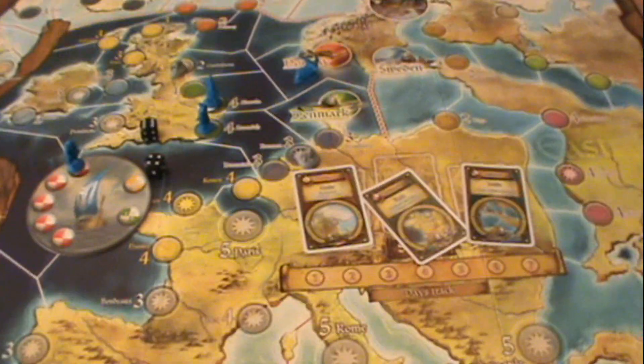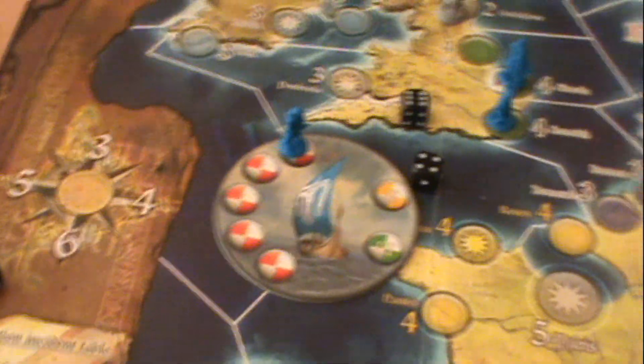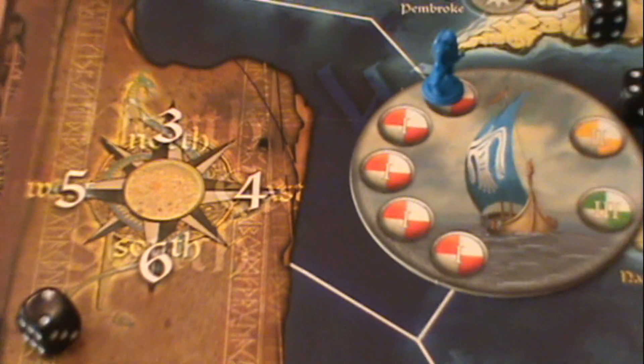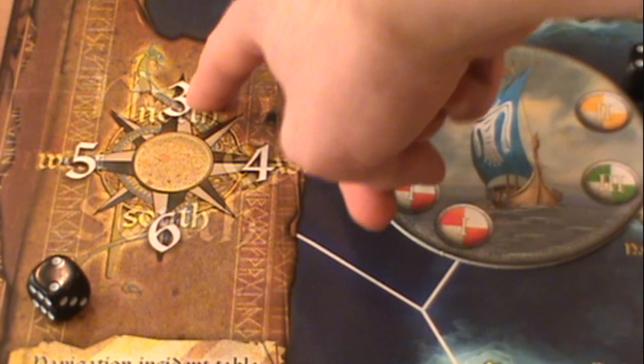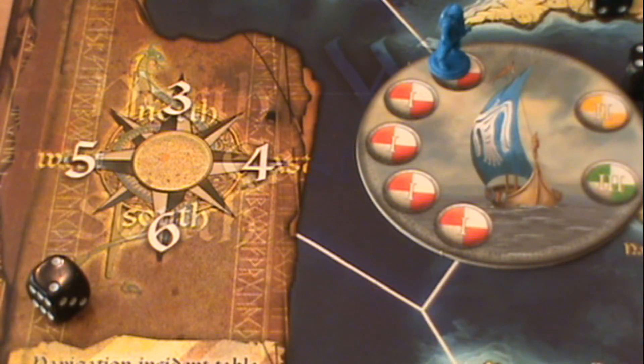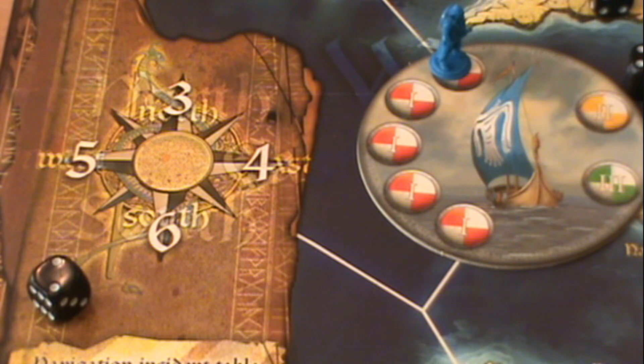If you notice, there are different colors for the various oceans. That's because they all move at different speeds. These are the default speeds — if you're in the North Sea, you can only move three spaces each turn, or in the East only four. There's a wind marker that goes there as well that can change things, adding a modifier of one positive or one negative to the speed that your boats can go without starting to lose troops or supplies.